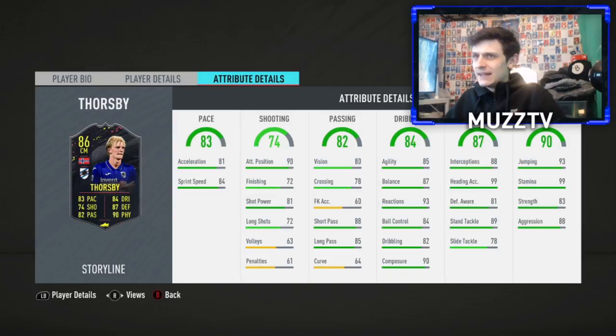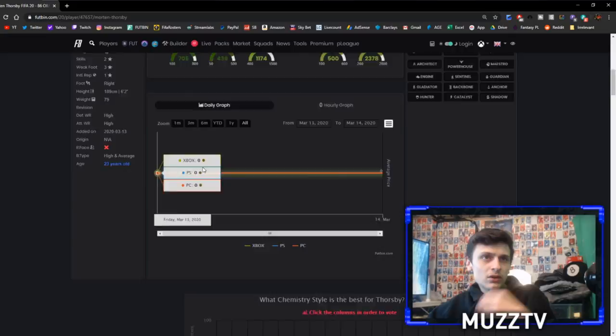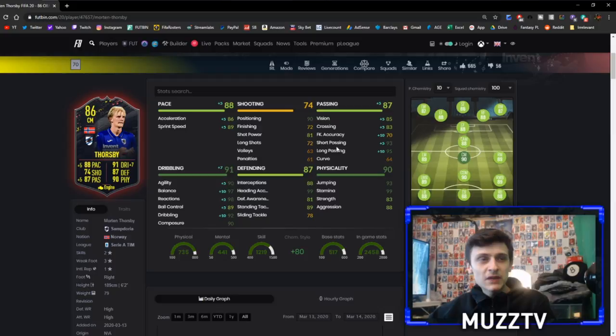In terms of chemistry style I'm not actually too sure, let's go to Futbin and see what people are saying. So Thorsby - I might be saying it wrong - shadow or anchor? Shadow if you're playing him CDM I'm guessing. An anchor - I don't know, is the passing a little bit too low? Maybe it's alright. Shadow might be the best, or engine might be a shout. Engine if you're playing him as a centre mid, definitely shadow if you're playing him CDM.